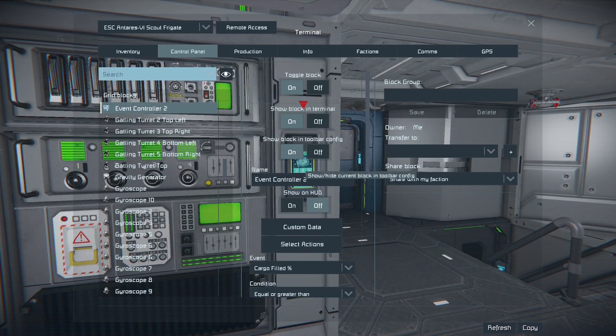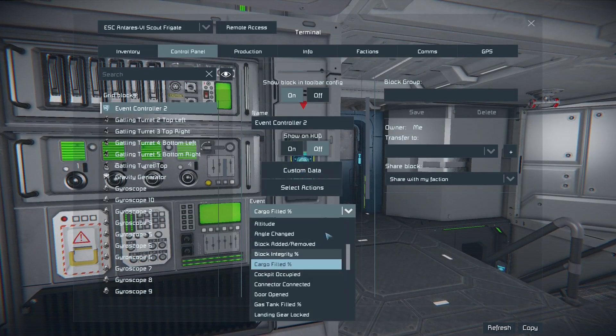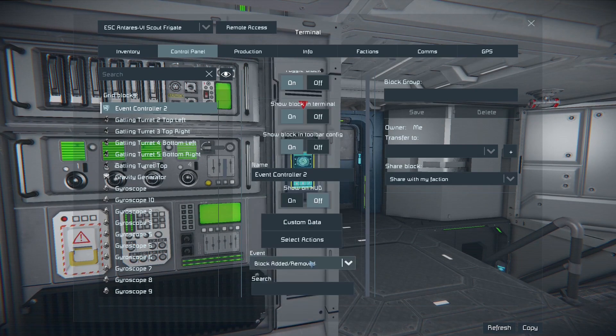So if we go have a look inside here, we'll see that there's lots of different events we can use — altitude, angle changed, and then block added/removed. So using this, we can detect if any block has been destroyed or added. This is useful, for example, if you're under attack and your blocks are getting destroyed, so you might want to set up a red alert system to alert you to the enemy presence.